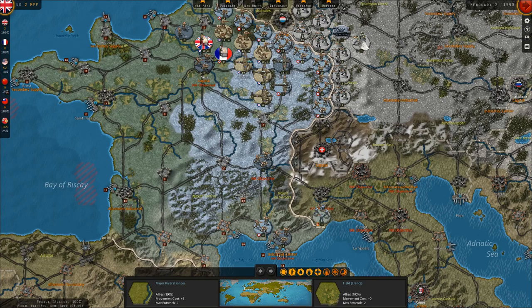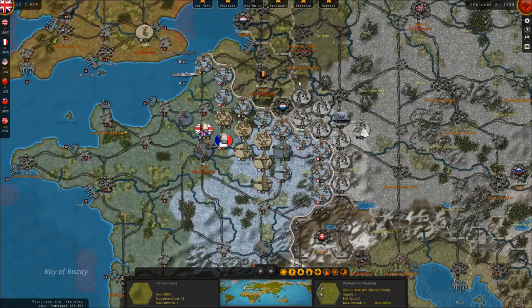Hello everybody, it's the Historical Gamer once again, and today we're returning to Strategic Command World War II: World at War, our Allied let's play of this game. In today's episode, we're returning to the Western Front pre-German invasion of France.